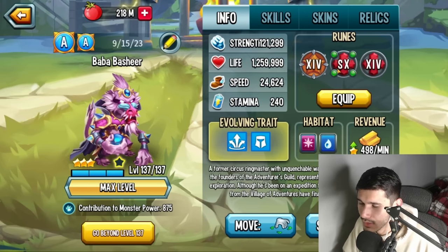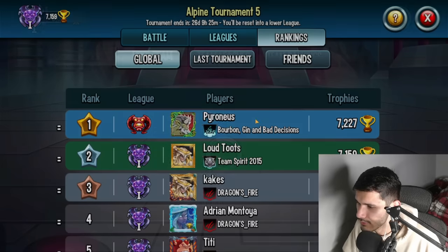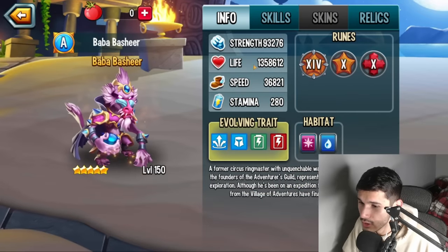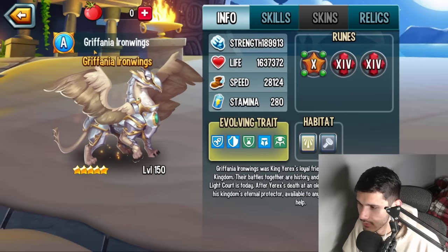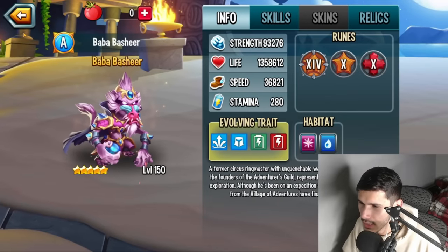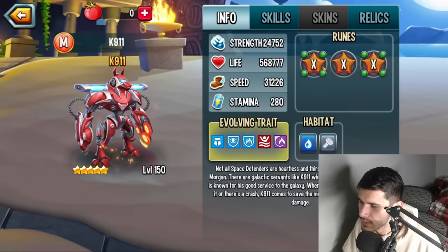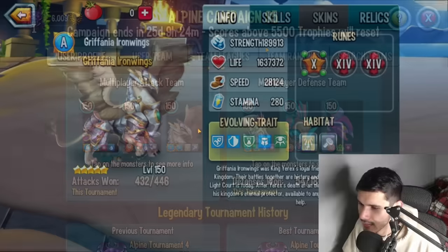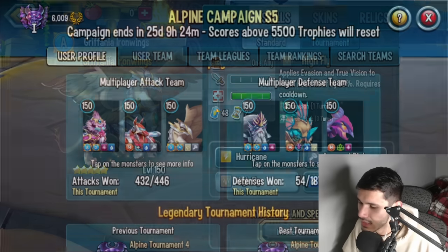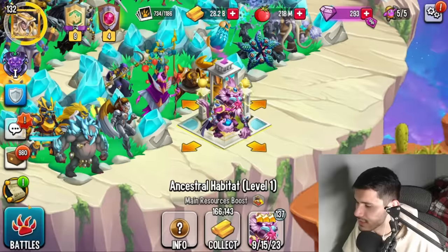In terms of runes, I wouldn't automatically give it a strength rune. Looking at what other players run: First Player is running one strength, one speed, and one team speed alongside K11. That setup makes the monster slower at 36k, boosting K11's speed so it takes the first turn, then this monster follows up to deal damage. You could also pair it with a denier if you want.